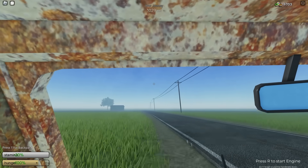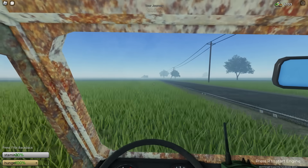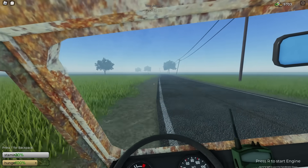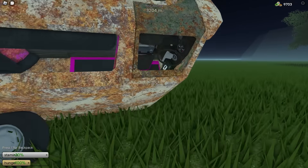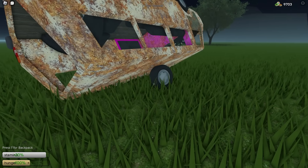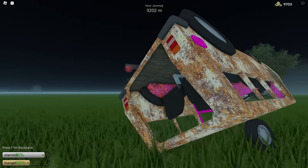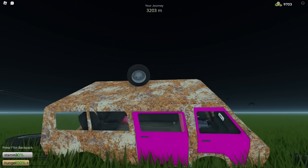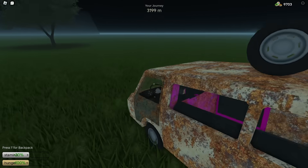We do want to put something on the roof so that whenever we flip over, we can easily just push the car back over by hand and not have to worry about flipping. In a previous game, my car actually flipped over and I forgot to attach something to the roof. So just attach something to the roof before you start driving — such as a wheel. If you flip over, your car will be at a slant. Just remove the two wheels on the side you're going to flip toward, push it, and it's super easy. The wheel is the best thing you can have on the roof.